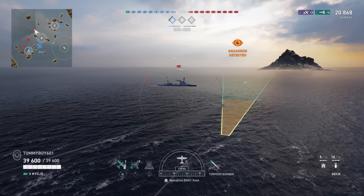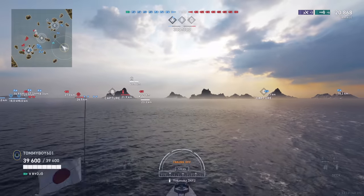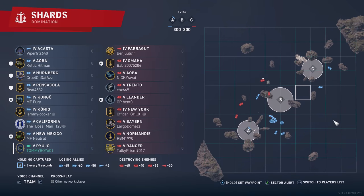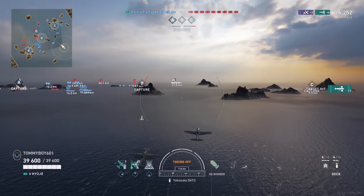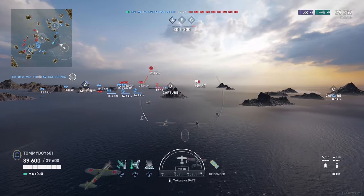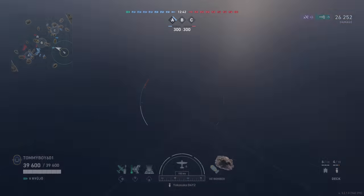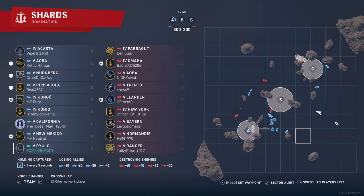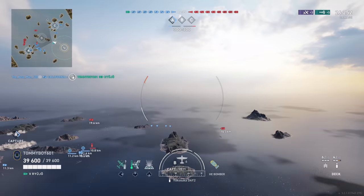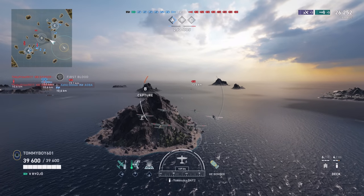Let's go ahead and talk about those carrier buffs. The big headline is all of the American ships are getting buffs — they are straight out underperforming compared to their Japanese counterparts. So Langley: max speed is being increased from 15 to 18 knots, visibility is being decreased from 6.69 to 6.2, HE bomb damage is going up to 9,030, torpedo speed is going up from 38 to 44 knots, and the damage of those torpedoes is increasing from 4,233 to 5,567.